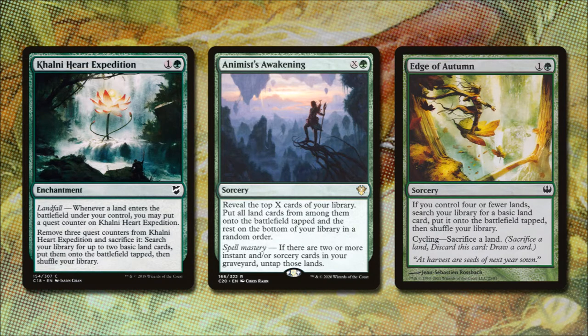Animus Awakening costs X and a green. We reveal the top X cards of our library and put all lands from among them onto the battlefield tapped, and the rest on the bottom of our library in a random order. If we have two or more instant or sorcery cards in our graveyard, we then untap the lands we just put into play. With Nissa in play, her doubling the value of what our lands tap for can make this spell amazing.